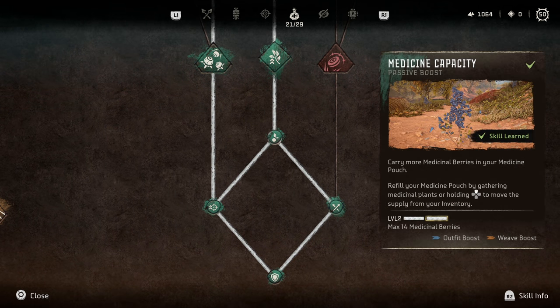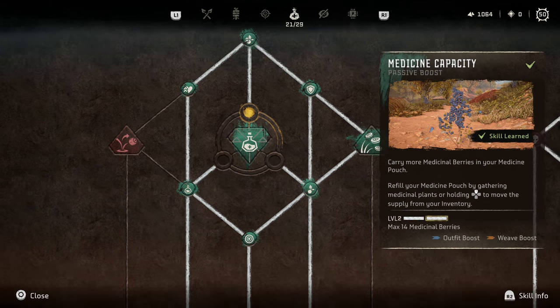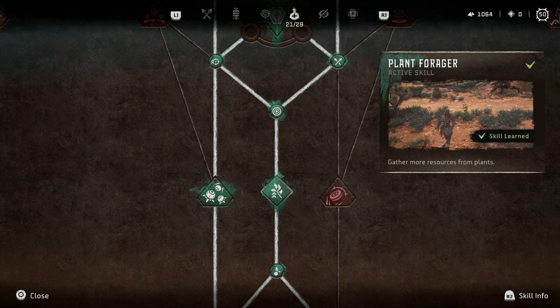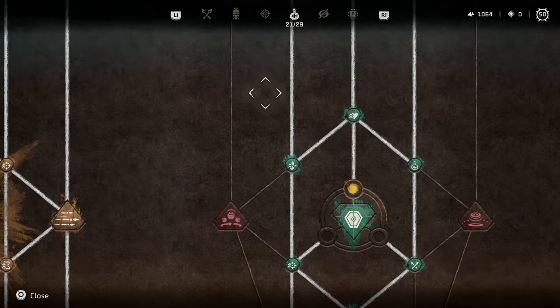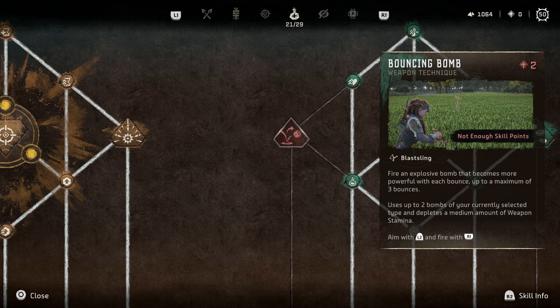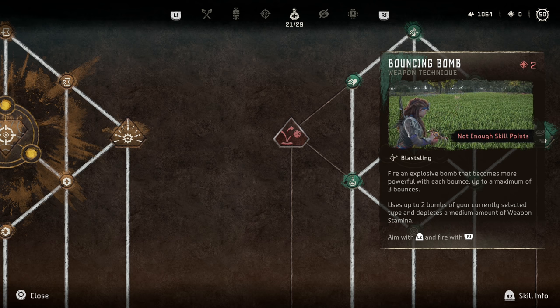Moving into the Survivalist tree — a couple of different perks I want to point out. Potent Medicine and Medicine Capacity are really useful, as these just allow you more berries to heal with. All the way down towards the bottom we have Plant Forager, which doubles your gathered resources: two berries instead of one, six twigs instead of three — just useful in general. For the weapon skills, we have a couple of bomb skills. Bouncing Bomb is fun but very hard to use — you have a maximum of three bounces but machines are going to move, so actually getting the bomb to bounce the right number of times to reach maximum damage while still hitting the target is definitely a skill shot, and unless the target's knocked down it's not all that effective.